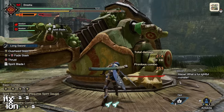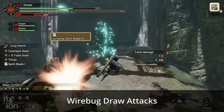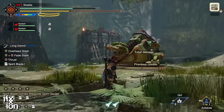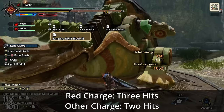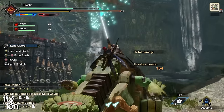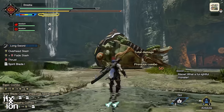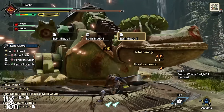You can also attack from a Wirebug with the Jumping Spirit Blade — even from a Hanging Wirebug. There are two variations: one does three hits if you have a red charge while high in the air for a multi-hit attack, and one does a single hit down low. You can also skip the Spirit Blade entirely and just do a simple jumping slash, kind of like an overhead slash. There are just so many options.